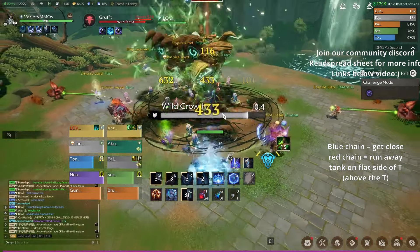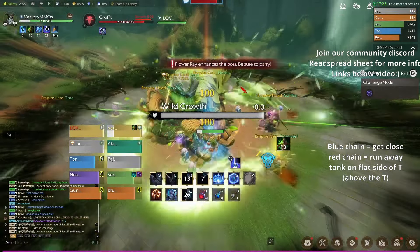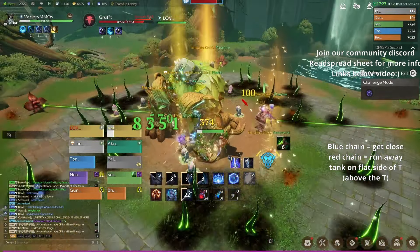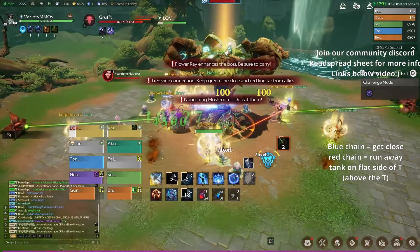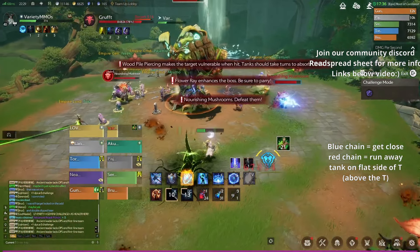Probably the hardest thing here is the combination of DPS and healers trying to min-max the damage. After this wild growth comes out, it's going to be chains. If two people and the beams get chained together, it's extremely annoying. As you can see, I'm chained with Gumba, and I'm taunting the tank from far away.